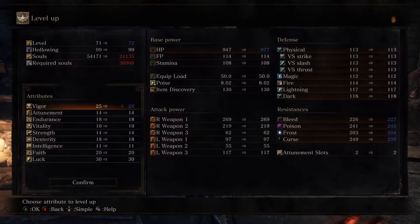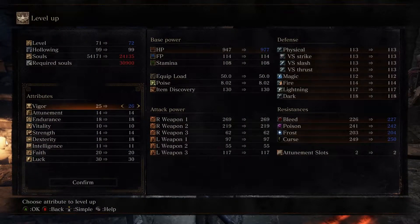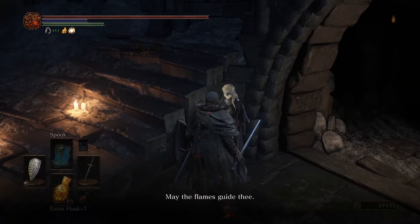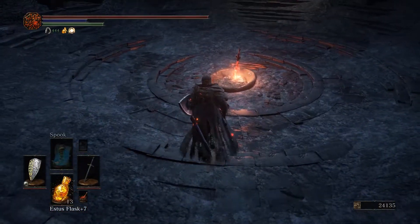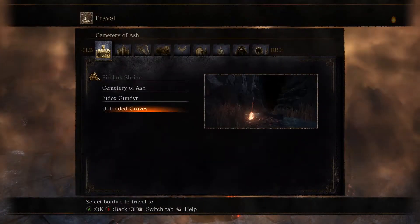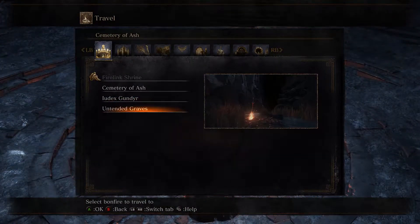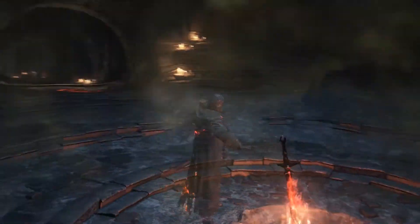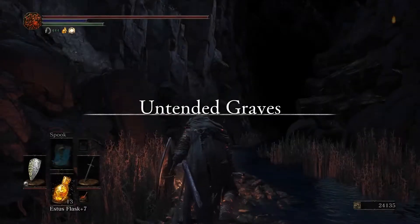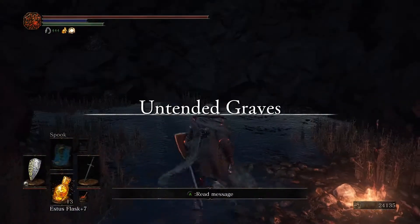Let's level up — get one more point of Vigor, yeah that sounds pretty good. One more point of Vigor and we'll be good, maybe for the rest of the game. So let's go back to the Untended Graves — you can see it's actually in this very first set of waypoints as well. Alright, Untended Graves, we're back.